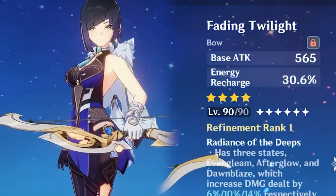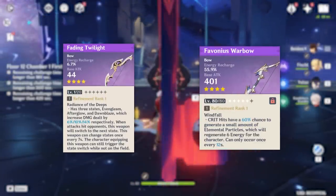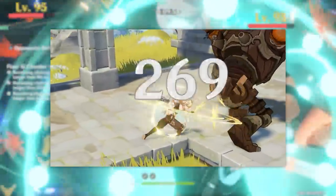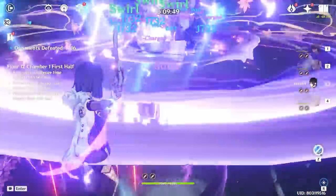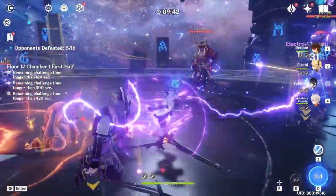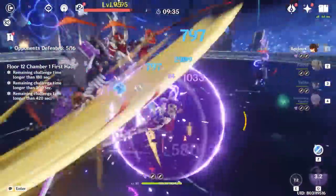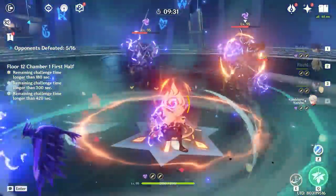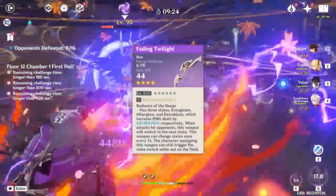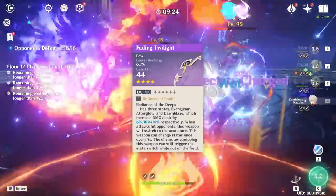The problem with this bow on Yelan isn't actually the bow — it's just that Favonius Warbow is miles better. The energy recharge stat on Fading Twilight is incredibly low in comparison to Favonius, and not only does Favonius have a much better energy recharge stat — literally double Twilight's — it also generates particles, which effectively makes it give you even more energy. The amount of energy return you get from Favonius allows your stats to be so much more flexible overall, giving you much easier time building Yelan to higher uptime and damage potential. Twilight gives a bit better damage, but it's not worth farming extra perfect artifact stats when you get Favonius Warbow for free at AR20.